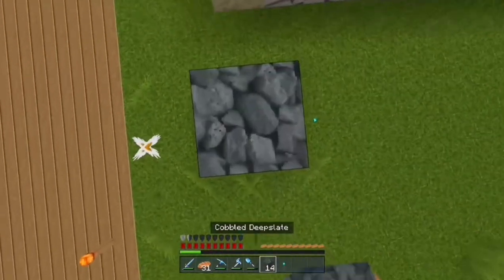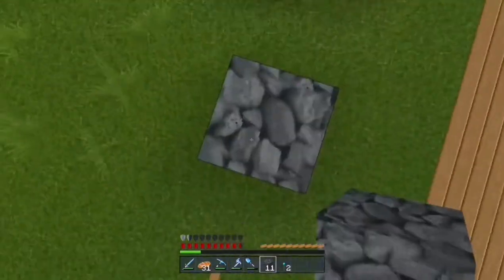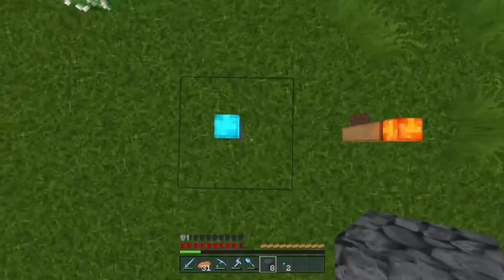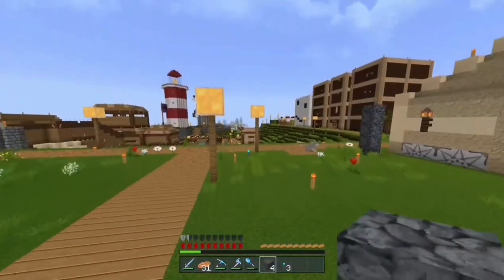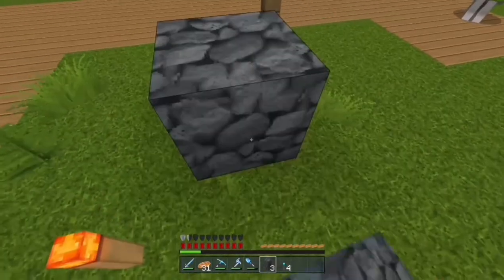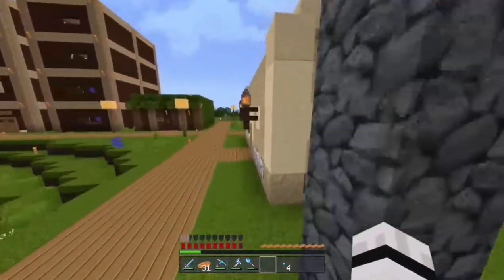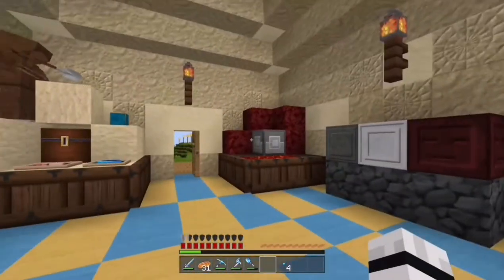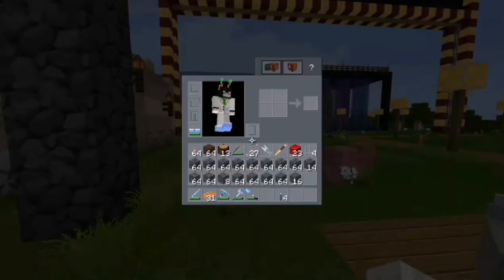In each of the corners there's going to be cobbled deep slate built up four blocks. It's the same dimensions as the archaeology adventures shop. I don't think I've shown you it fully complete yet after it was blown up by a creeper. Let me just quickly show you what the inside looks like — yeah, it's pretty much complete without any explosions. Right, let's head back and get started.